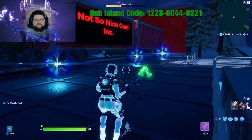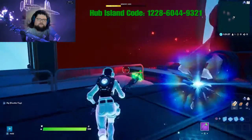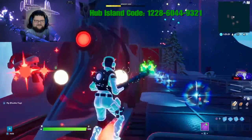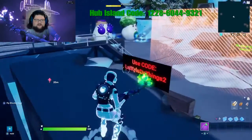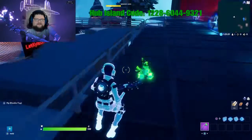This is the not-so-nice Coal Incorporated, which has your coal train bringing in all of that. It's a little more creepy Christmas. You can see these red and green portals — those are the portals that bring the trains in and out. And there's the creator code right there on the sign so you can see it.